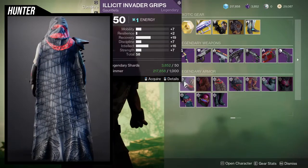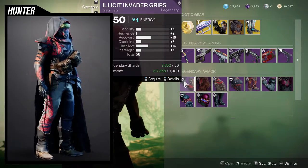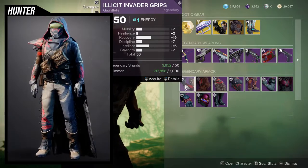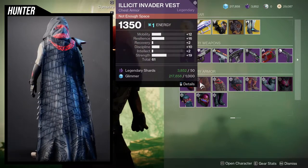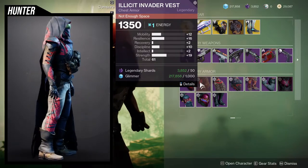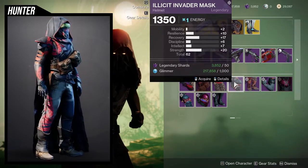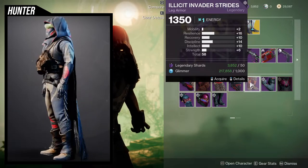The helmet is probably the best. As for the stats, 19 on recovery with mobility at seven — this isn't bad for PVP, especially if you add the mobility mod and Powerful Friends, that's 37 mobility. Resilience is just a little low for me. For the chest piece, mobility at 12 and resilience at 16 — this isn't terrible, I've definitely seen worse. The helmet stats are pretty good. I like that distribution a lot more — I would probably pick this one up.